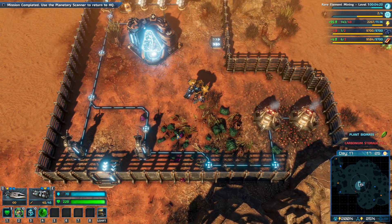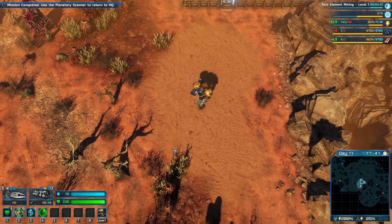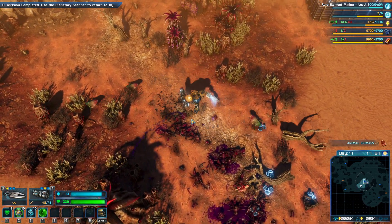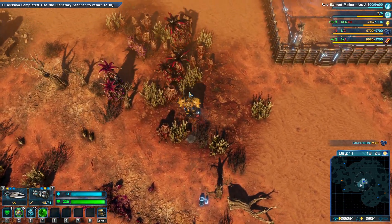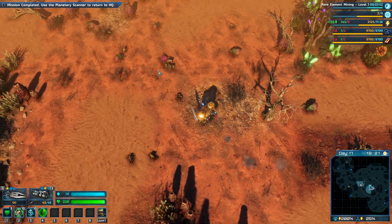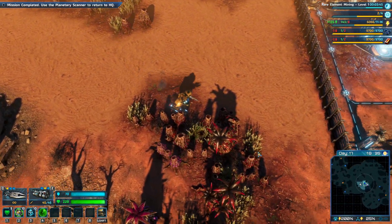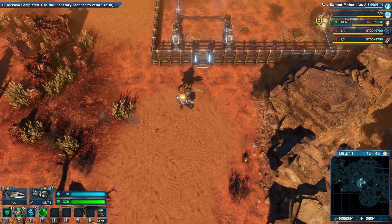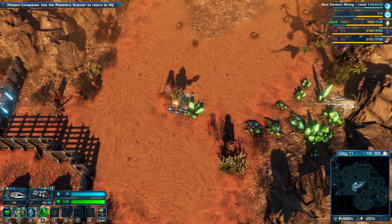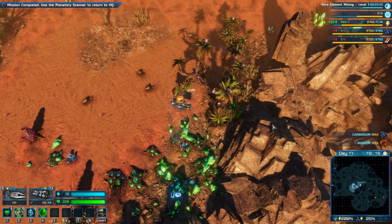Carbonium storage is full - build more storage facilities. It looks like the radiation isn't affecting us as much anymore. Yeah, it looks like we're alright for the radiation as far as I can tell. We've got quicksand everywhere, but other than that everything else looks good. We haven't really got much room on this.